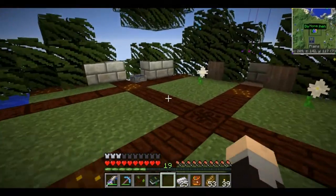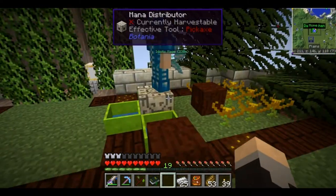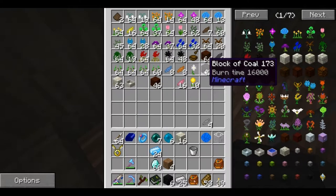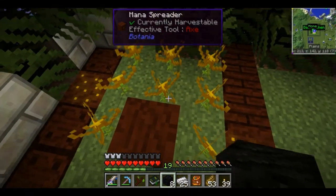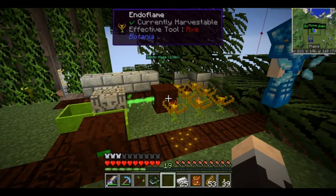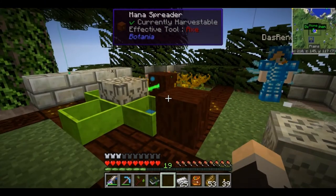Why do I want mana on my person? As I said, you can use mana steel tools — instead of using durability it will use mana. Or, later, you can get baubles that use mana to do things like flying. The endoflames are done again — you can drop more coal onto them. I've seen they have quite a bit of range, so you can probably drop 8 coal at once and it will be distributed among them. We now have mana, it's being spread, we're creating items, and we're storing mana on my person. We have the runic altar to make all kinds of fun stuff.